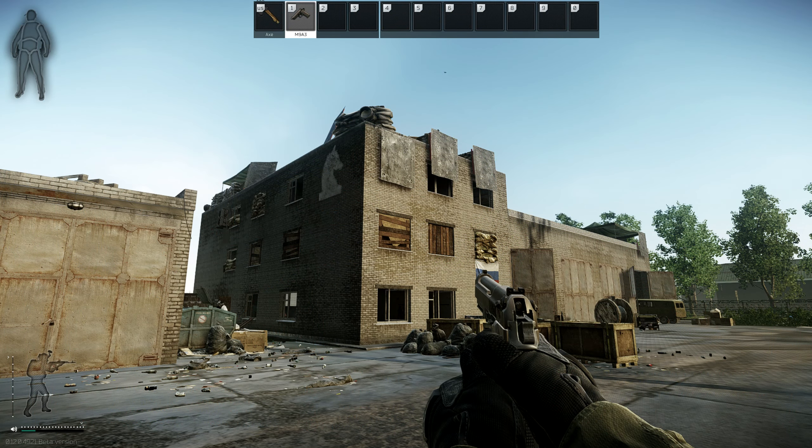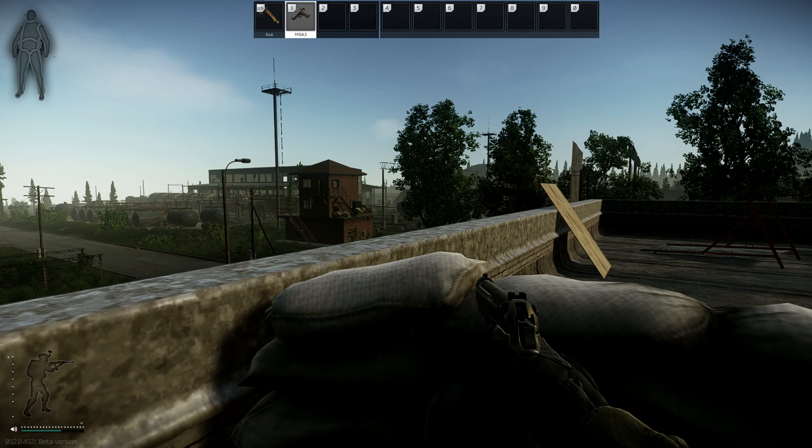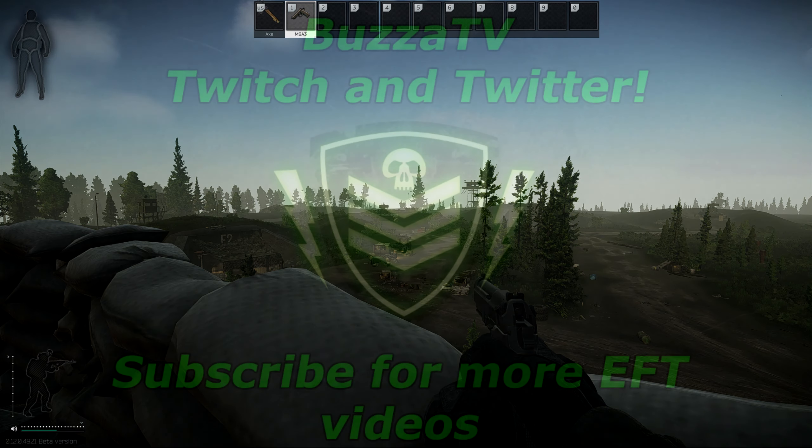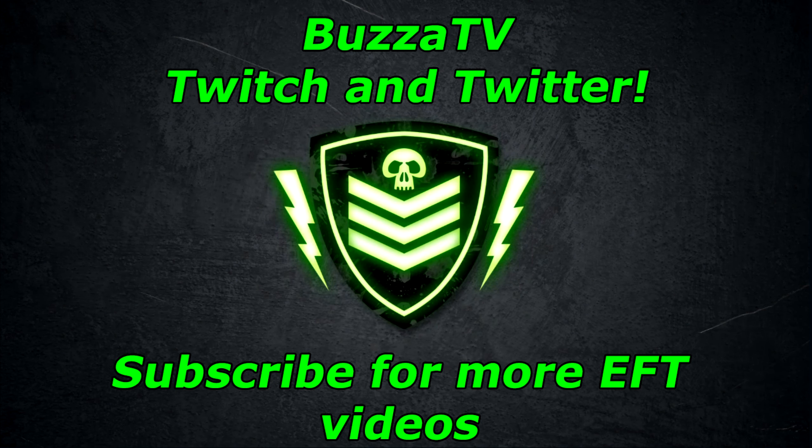Basically you start from the globe, run down the mountain, and find this building. You just want to go in the front door, go up to the top level, and you can look over this way to see if there's any scavs or the player scav boss. From here you can see all the raiders. This is a death spot so be very careful when you peek — even just coming up to this building, be very careful.